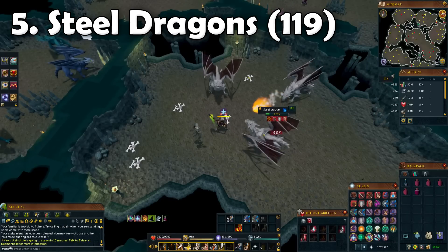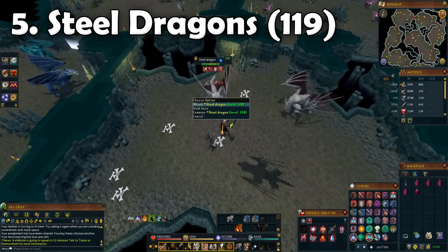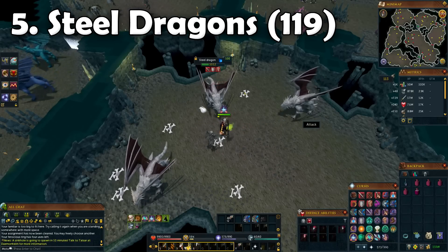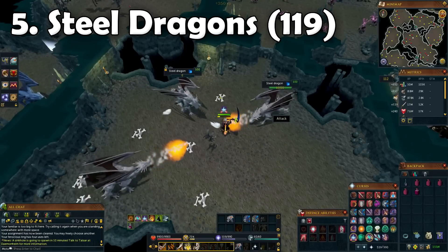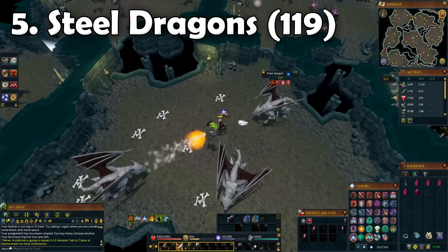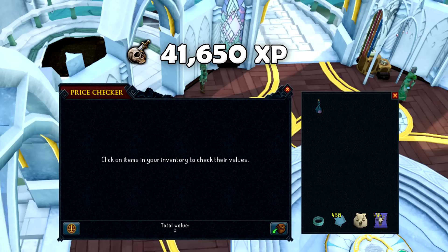Next up we got Steel Dragons, which is a task I do solely for the Slayer points. Usually I'd pick up the bones, but this time I didn't pick up anything - mainly because the magic notepaper is more or less the same price as dragon bones, so picking them up only gives around 50 to 100 GP profit per bone, which really isn't worth it. We got around 41,000 XP from this.